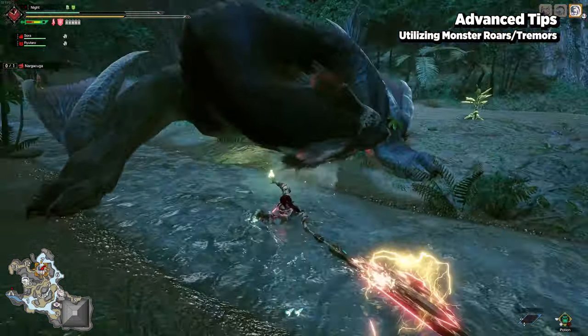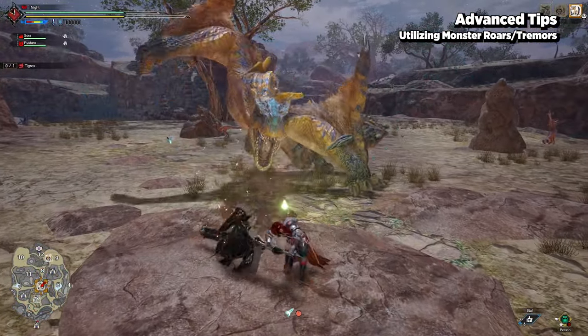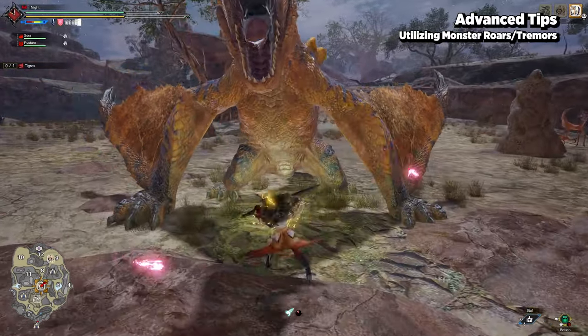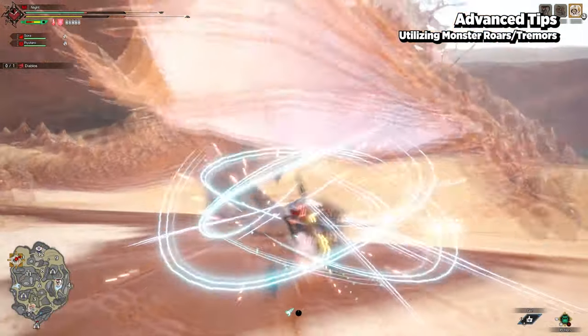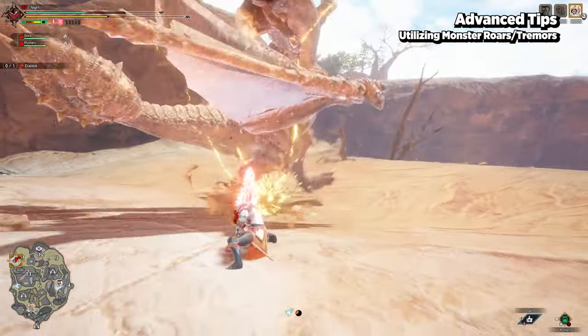Using Counter Peak Performance on roars and tremors will still proc the phial generation as it still has an impact on the shield. Especially on monsters that have large openings on roars, you could easily turn this into an opportunity to upkeep your resources or as a window to punish the monster.